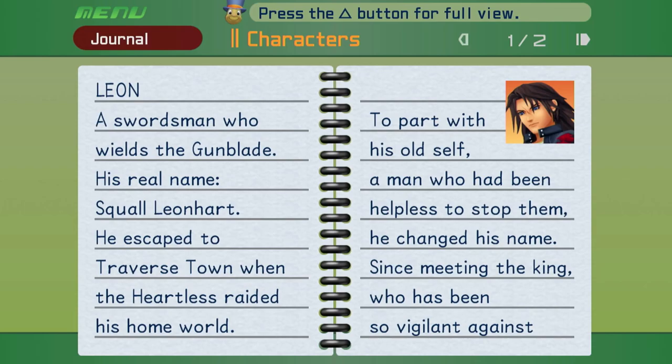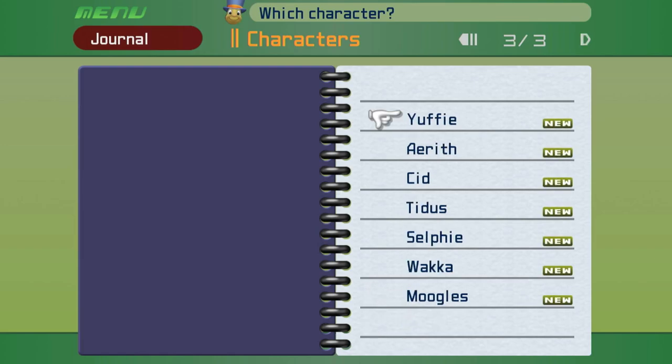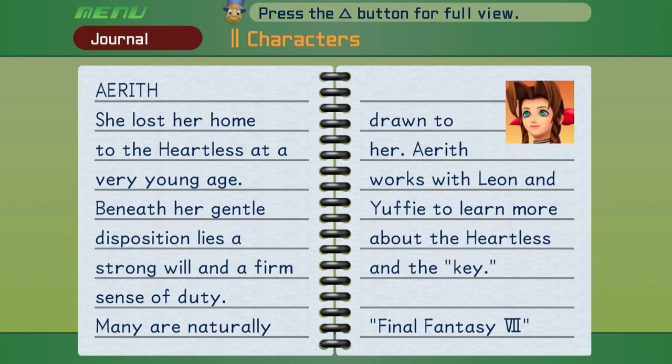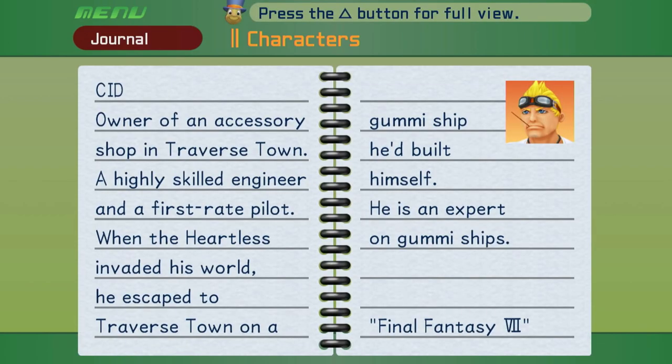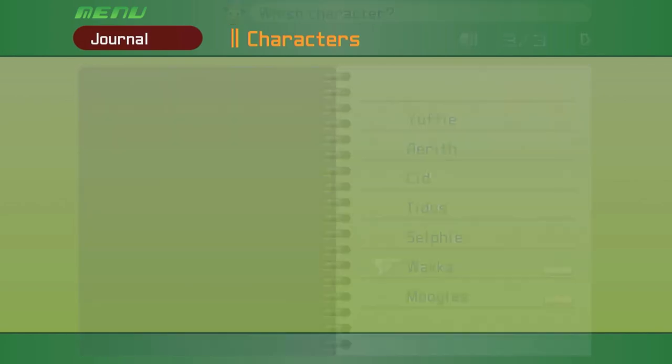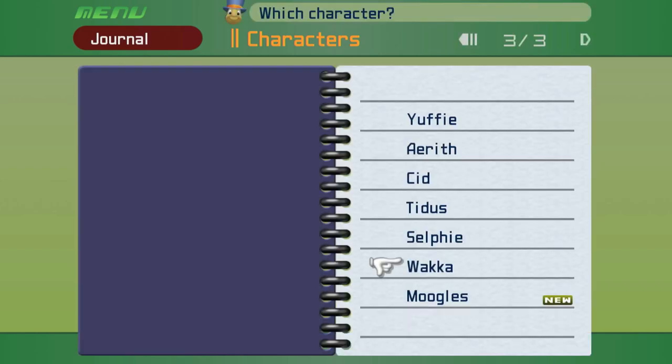So it's like some angsty thing — 'I couldn't stop the Heartless, I don't deserve to be Squall anymore, I'm Leon.' Angsty man. We've got Yuffie — she's a ninja. We got Aerith; she lost her home to the Heartless at a very young age. Got Cid — he escaped to Traverse Town on a gummy ship he built himself and is an expert on gummy ships. We don't know that yet but I guess the journal has spoilers. And then Sora's island friends — nobody knows what happened to them after the island disappeared. They're probably dead right now. And Moogles.